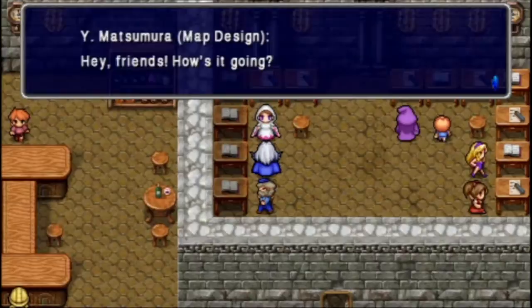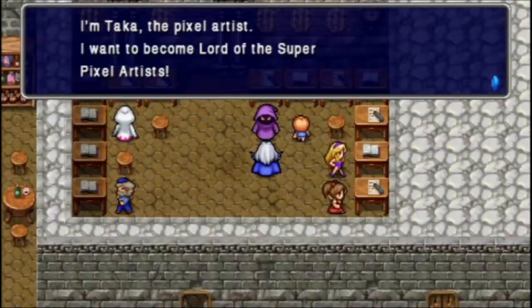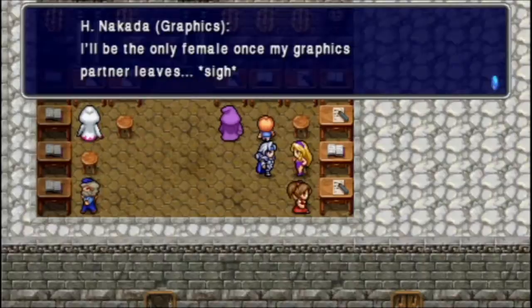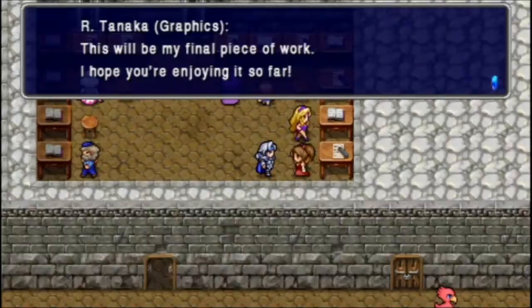I might want to equip the mithril armor back on Kain before we get to the next area, because there are enemies in there that like to use a lot of flame attacks. Until I find some different equipment to pair with the fire armor, I might not want to have that equipped. 'I'll be the only female once my graphics partner leaves. I hope I don't choke on all the testosterone.' 'This will be my final piece of work. I hope you're enjoying it so far.'